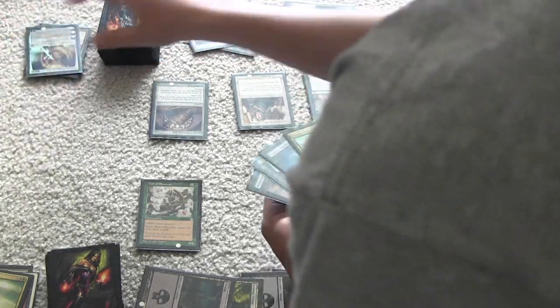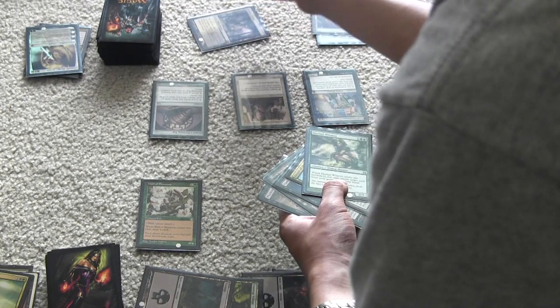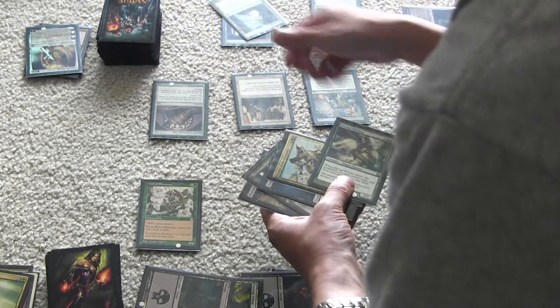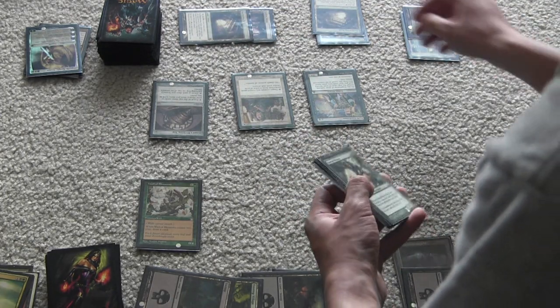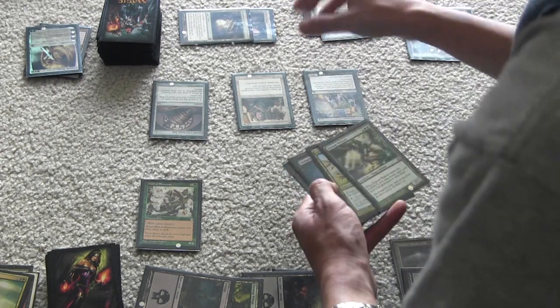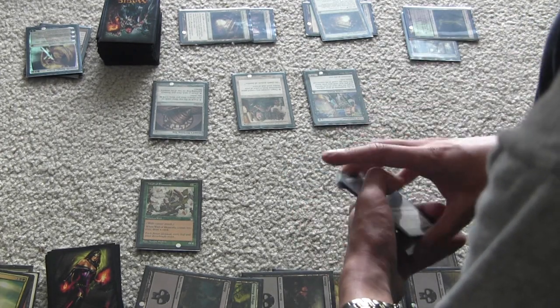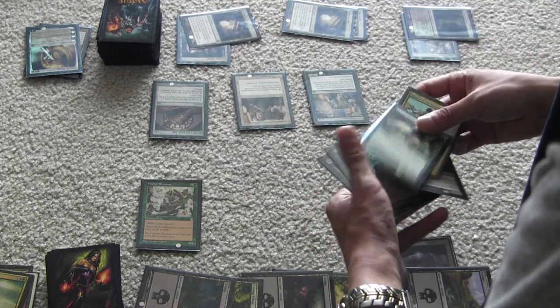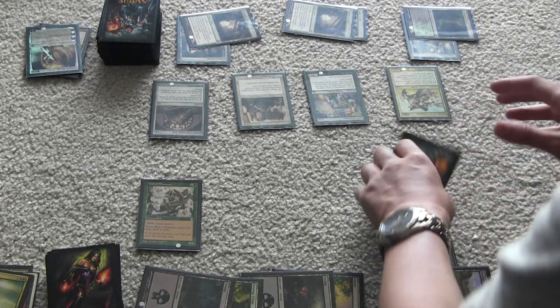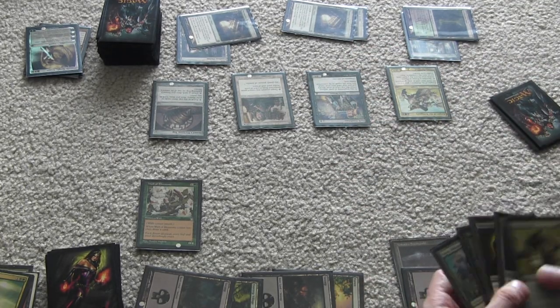His turn: he reveals a card, takes three damage from Dark Confident. He plays Overgrown Tomb tapped. He considers using Eternal Witness to get back Elspeth but decides not yet. He plays a creature, taking one damage for the black mana. He taps for Vampire Nighthawk — actually it won't take damage. His Moming Boss is a 4-4. He uses Divining Top again.